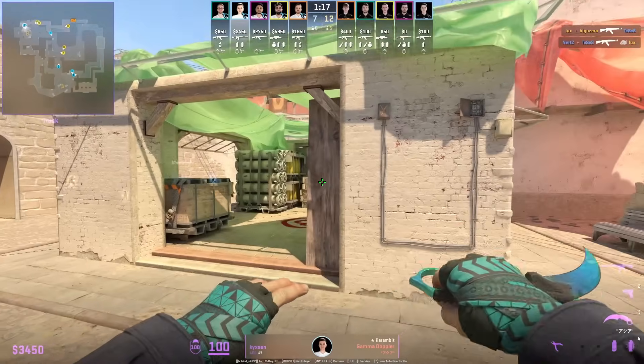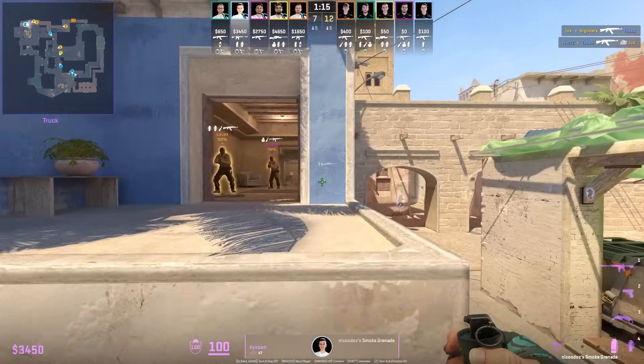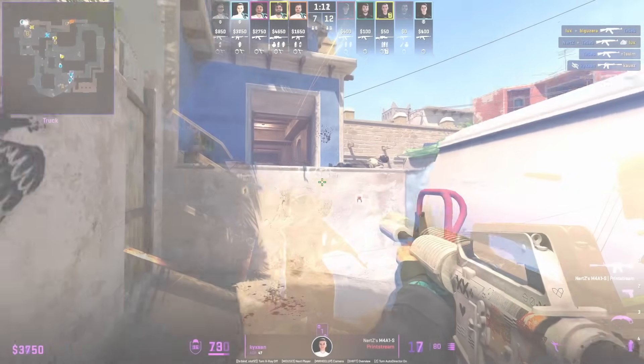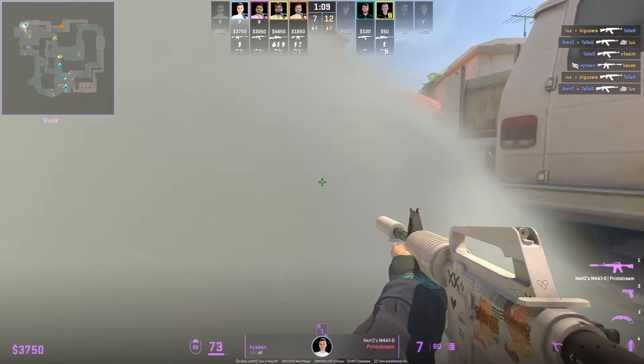Kixan is going to jump-spot apps, make contact, then throw the defensive smoke — but instead of going towards the bench and site side, he's going to fake out the T's by going towards van.